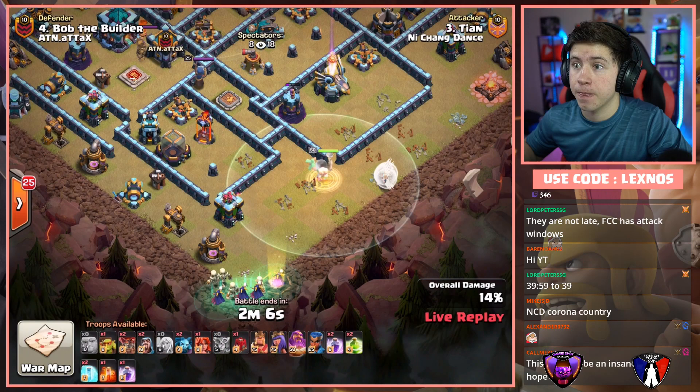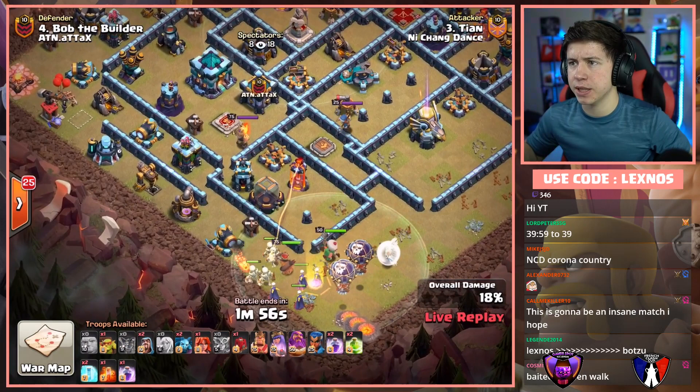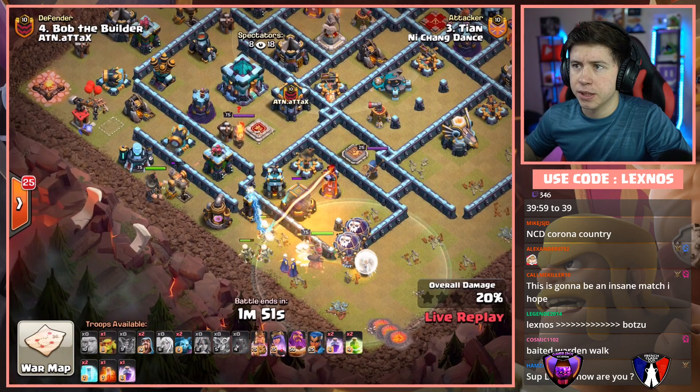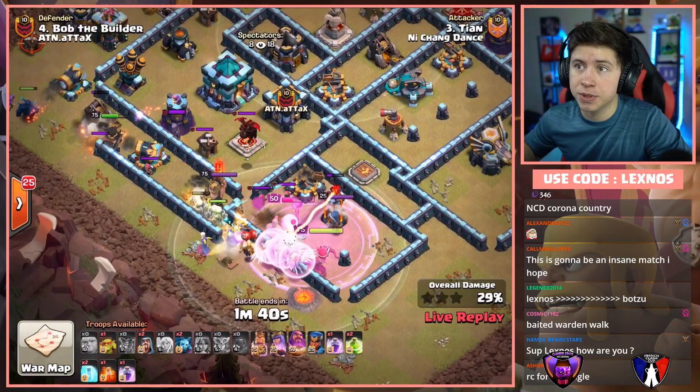A couple of Coco Loons in to help support — look for any Seeking Air Mines. We gotta get into that single target Inferno Tower before it kills too many of our troops. King on the outside with the Valkyrie to funnel. The Balloons are going in. How are we gonna take out that Inferno Tower? The Warden's gonna get hit hard. Queen goes inside — that's good. There goes the Rage. CC troops come out — two Headhunters and a Lava Dog right there. We pop the Warden ability because he got absolutely wrecked. The Warden's at one HP, guys. Now the Healers are gonna get him back up to full.